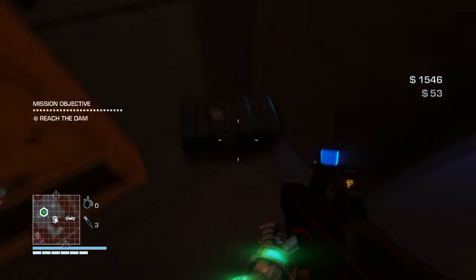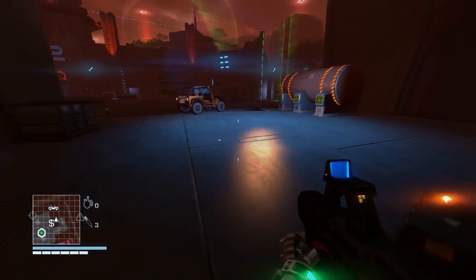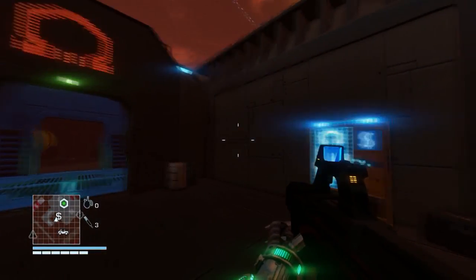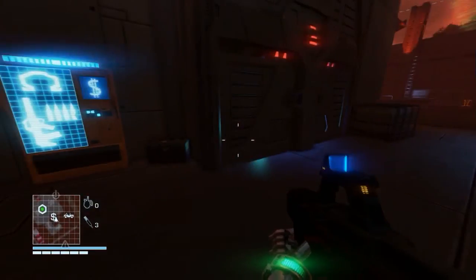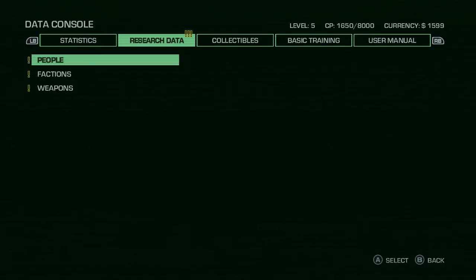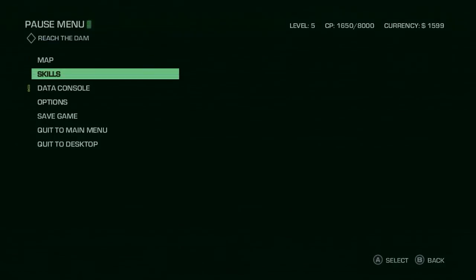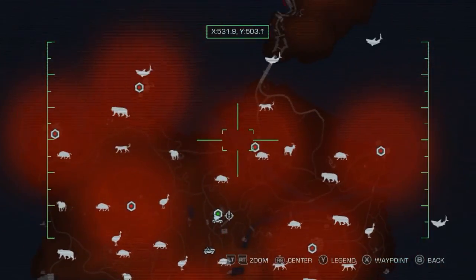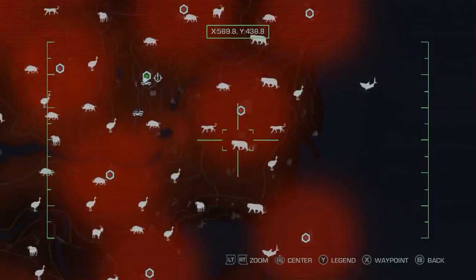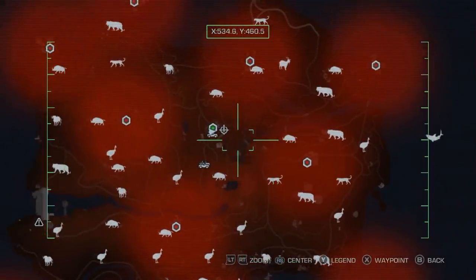I wish they put more weapons in this game, because as it stands now there's not that many weapons in Far Cry 3 Blood Dragon — the original standalone. It's not many weapons; that kind of sucks. Now what to do, where to go, what's the mission? Data console — let's see. Time, distance kills, research data, people, factions, weapons, collectibles, manual, skills, options. Hunting, occupied garrison — hmm.